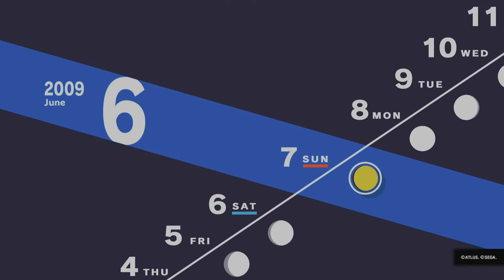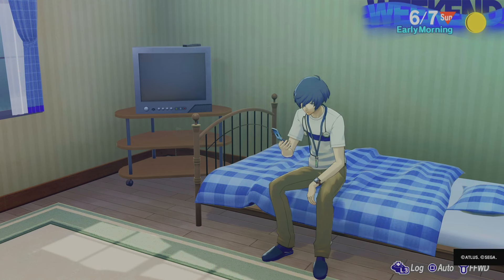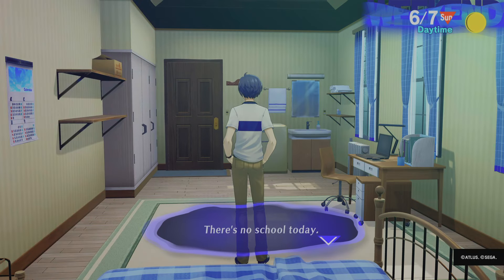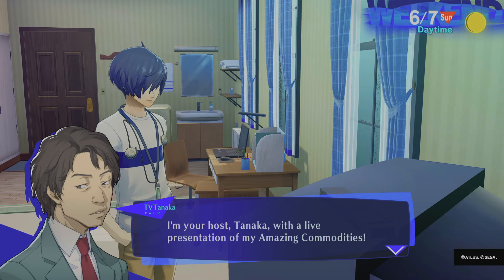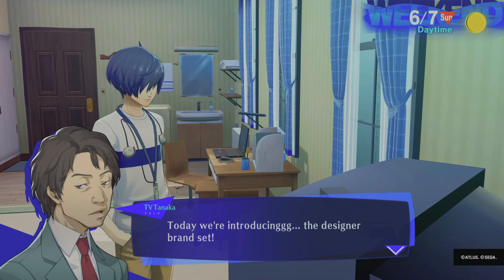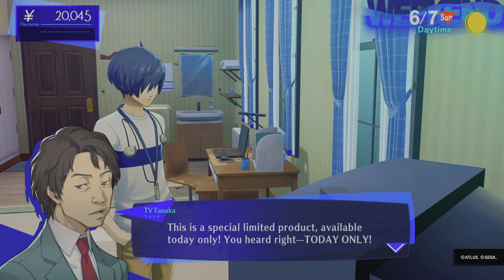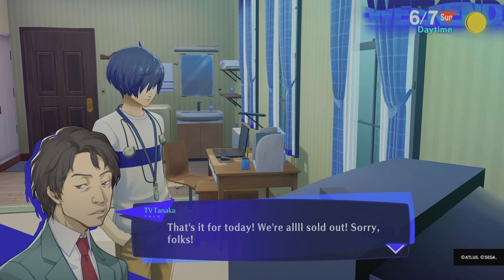We're obviously going to hang out with Maya. We're not going to do the ones that don't give you a rank up. Let's see what we can get from the TV — amazing commodities, huh? Perfume. Why not — might as well use it for something. Thanks, kid. Bye-bye. Now we're going to hang out with Maya.